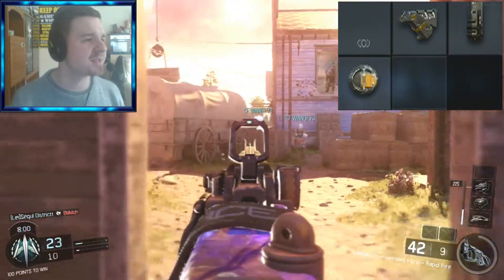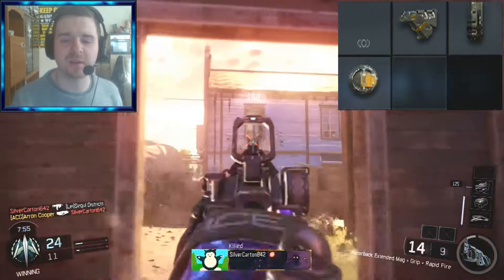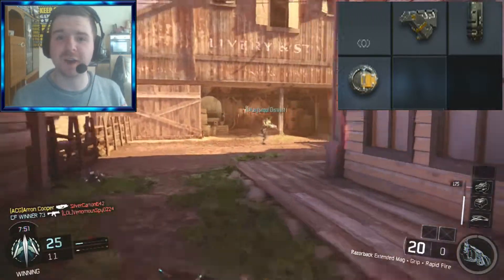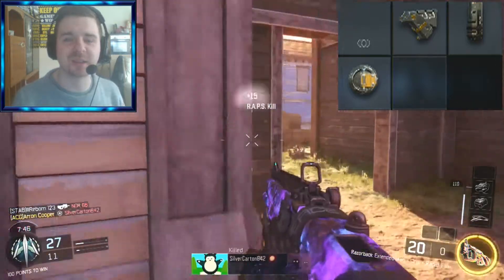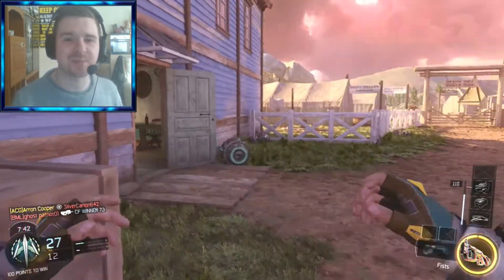My next attachment is Rapid Fire. It increases the rate of fire for this weapon. This gun already has a good fire rate, but with Rapid Fire it's going to make the fire rate even better. I find that it helps so much when you are using this gun — it literally makes a huge difference and it really helps me out when I use these attachments together.